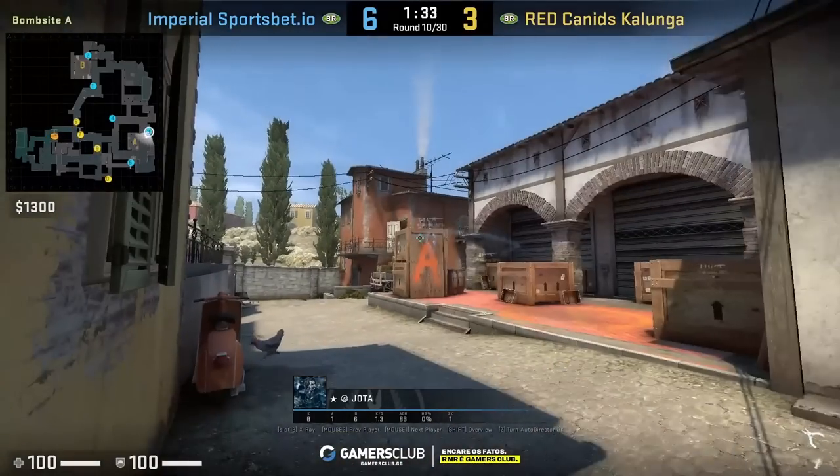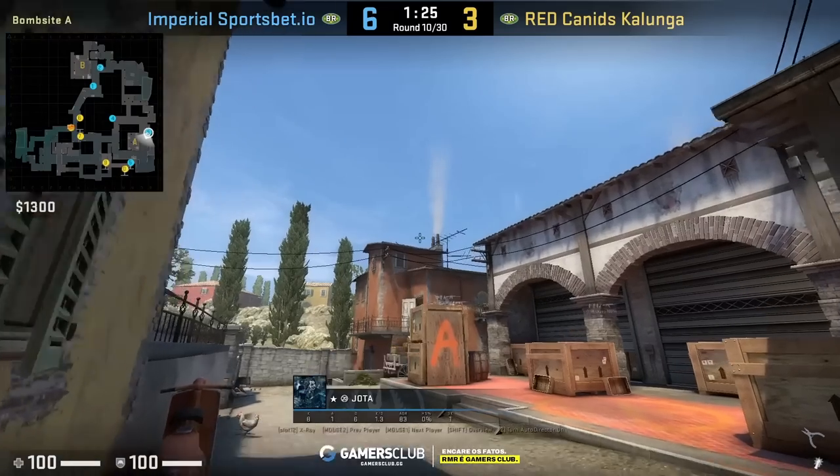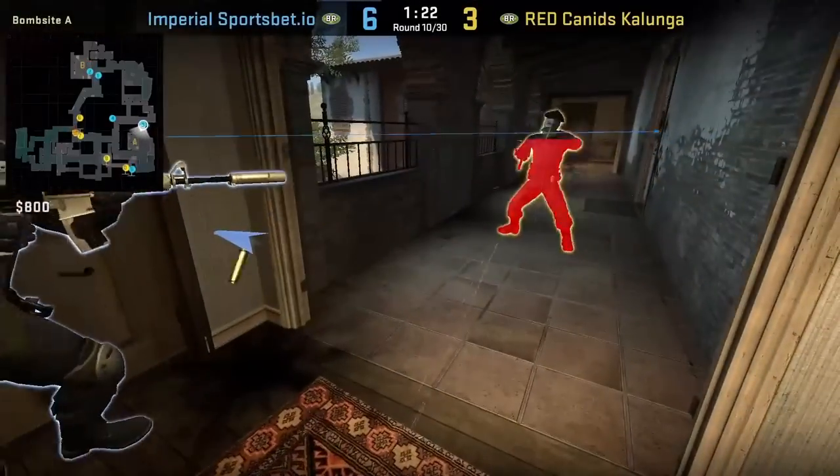Flash your teammates to peak apartments by standing at the wood, aim here, walk a couple steps forward, and left click throw. Your teammates will thank you later for this flash.